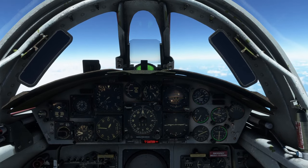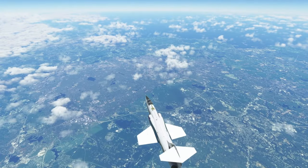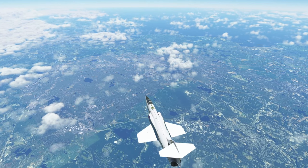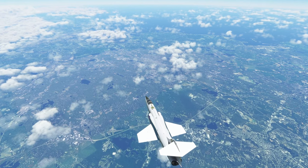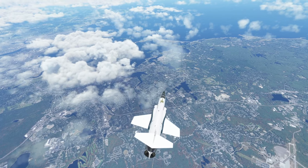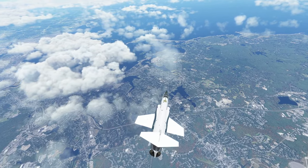Here we're descending for landing at Boston. You can see the caution light because we are running out of fuel. The range of it is about 1,000 nautical miles as we're trying to break the speed of sound and go really fast. Obviously, if we were just hanging out below the speed of sound, it would probably get a little bit more range, but I wanted to fly fast — it's an F-104.